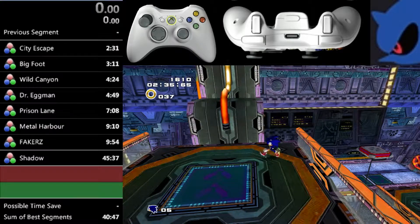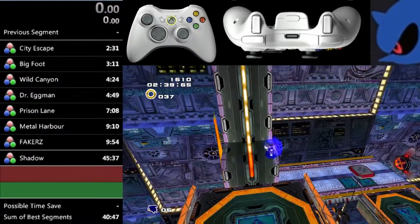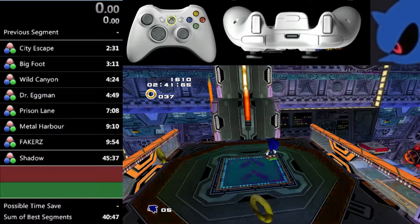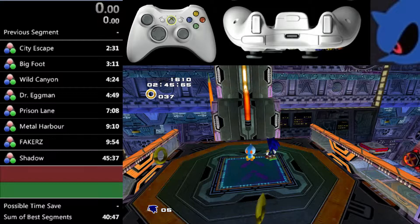What it eventually comes down to is: you jump, bounce, bounce and homing attack at this rail, jump off the rail, bounce at the wall, wait for an instant, and then homing attack at the wall. There's a lot of button mashing in a very short amount of time.